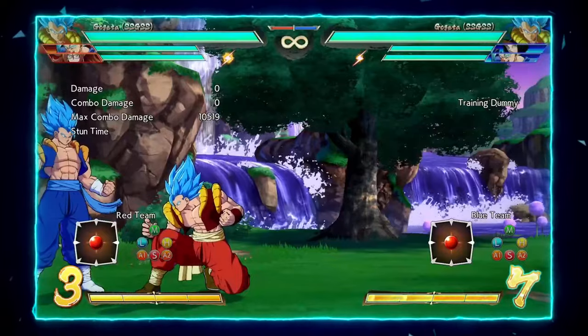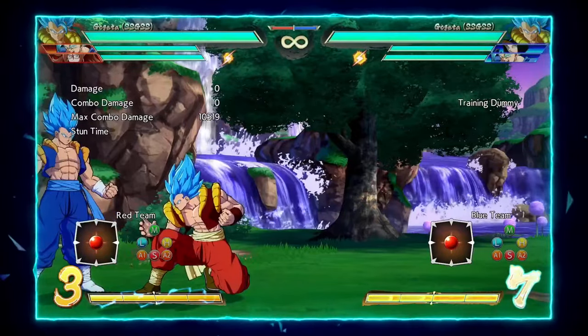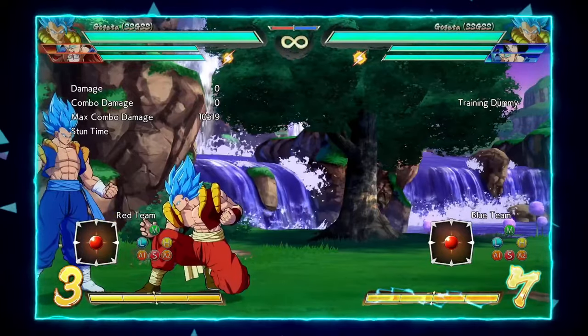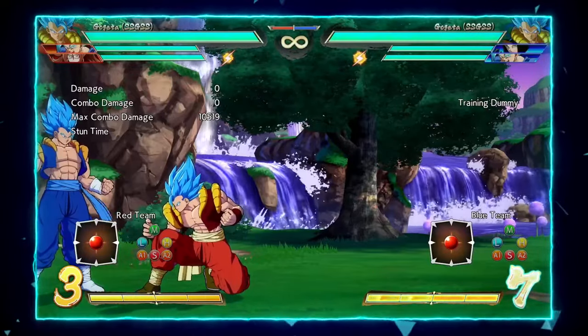Blue Gogeta is one of the most dangerous characters when his back is to the wall. With his EX DP sending them into the corner and giving him a full combo, he is an extremely hard character to pressure. Here I'll be showing you a few combos in various situations you may find yourself in when in the corner: an EX DP combo and a few side switch routes.